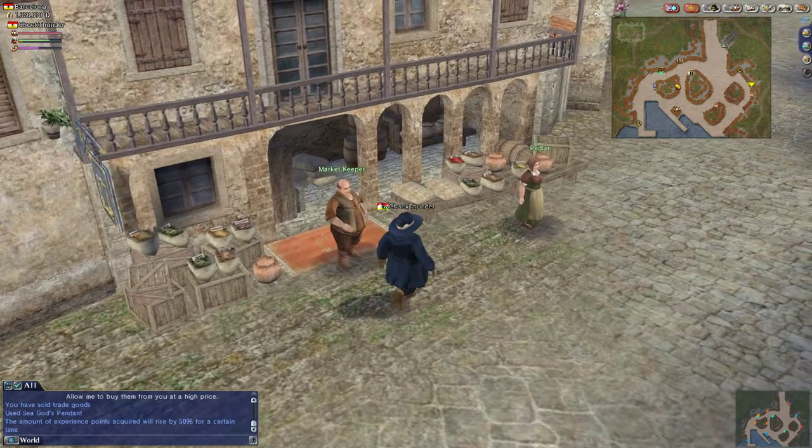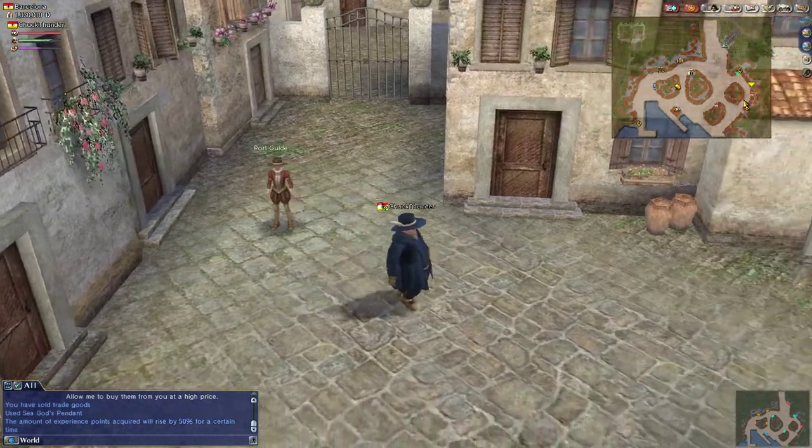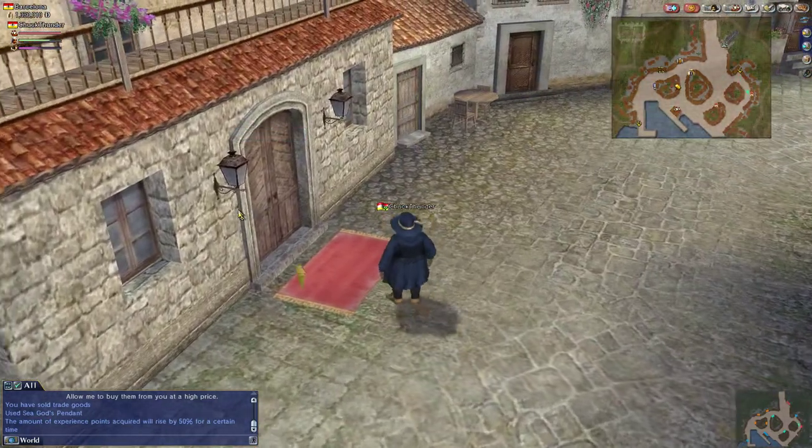While we're here, we're also going to go to the Luis de Leon. We are going to drop French, because I don't think we need it right now. I'm going to go get navigation, because navigation levels passively — so you might as well just have it.